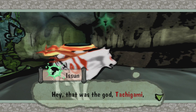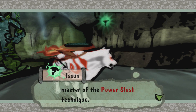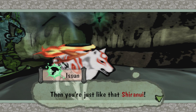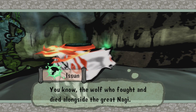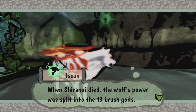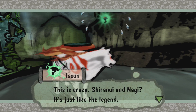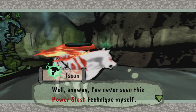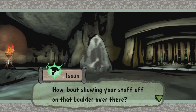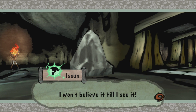Hey, that was the god Tachigami — dangerously close to Tamagotchi. The master of the power slash technique. Wait a minute, if you're getting all these god powers, then you're just like Shiranui — the wolf who fought and died alongside the great Nagi. When Shiranui died, the wolf's power was split into the 13 brush gods. Shiranui and Nagi — it's just like the legend. How about showing your stuff off on that boulder over there? Let me see you slice it in half by drawing a single line.